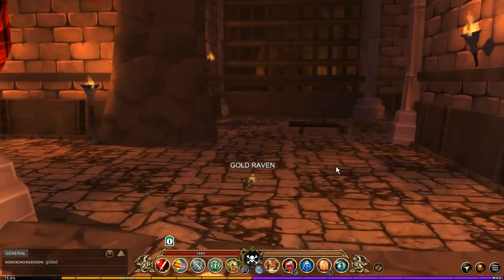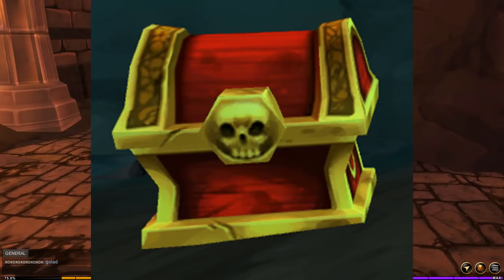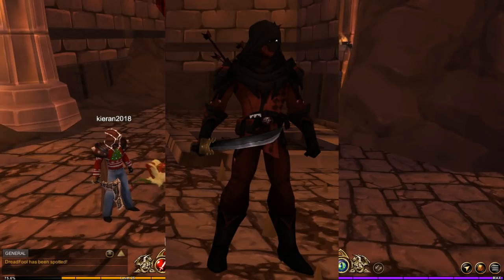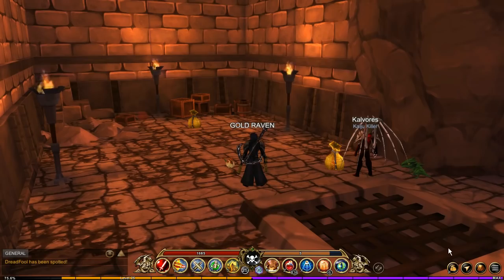If you jump over to Dreadful's Labyrinth, you have a chance of getting the Midas Curse from rare chests. It's a very low drop rate, so it might take quite a while to get, but it is a great looking item. You can also get the Dreadful Cards from Dreadful — it's a pretty low drop rate, so this one might also take quite a while to get.